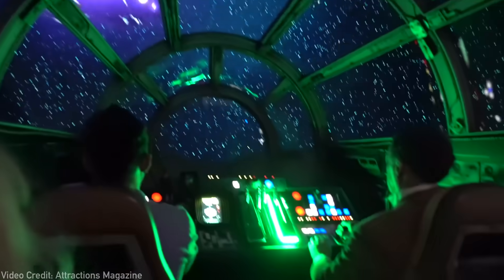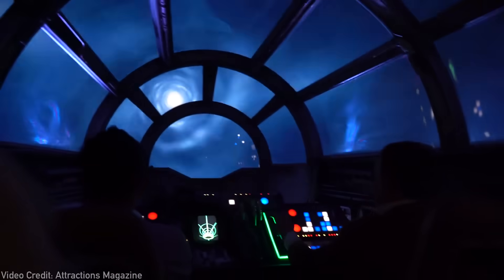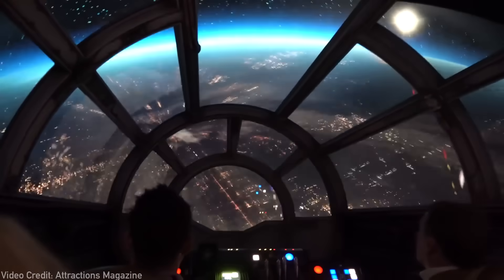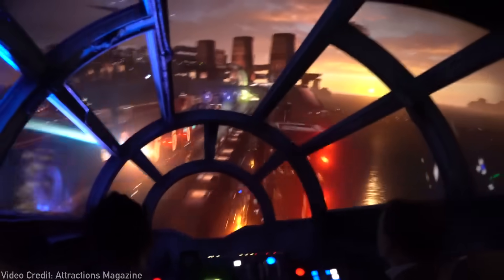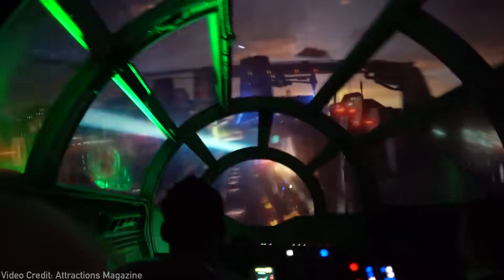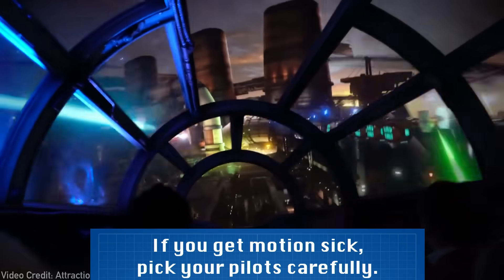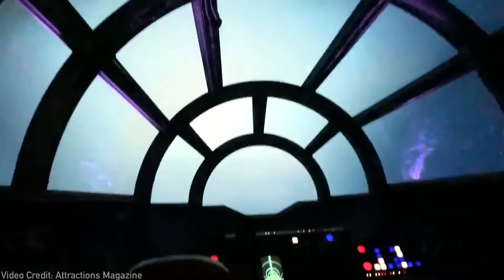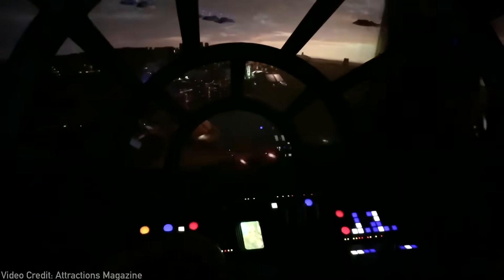Shortly after leaving Batuu, the ride pilot is directed to make the jump to light speed. The motion base tilts riders onto their backs and vibrates to provide the forceful movement you'd expect from jumping to light speed. After arriving on Corellia, Hondo directs riders to follow the incoming train. The movement of the cabin is determined by the steering of the left and right pilots, along with any obstacles the Falcon might hit in the game system. Depending on which positions are filled, the ride may have Hondo ignore certain positions and only address the ones that are occupied. The first half of the ride is nearly identical for everyone, but later, the dynamic pieces of the ride come into play.